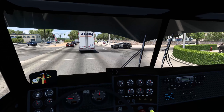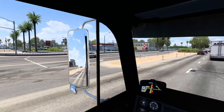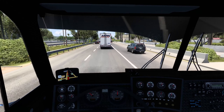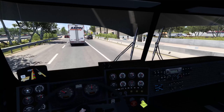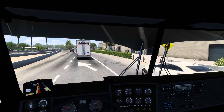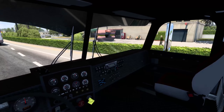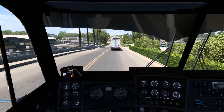Look at that CHP Explorer right there. We are trying to get this thing up to 30 miles an hour. No Jake brake in the city — no Jake brake in the city. Oh, and we are switching out to a one lane here. Oh, here is Bakersfield — good old Bakersfield.